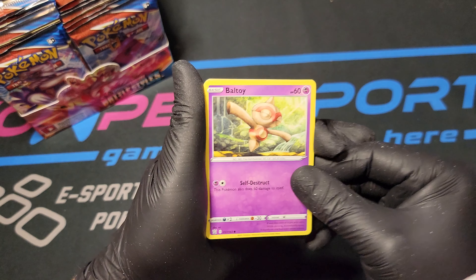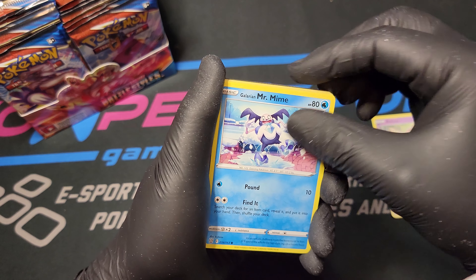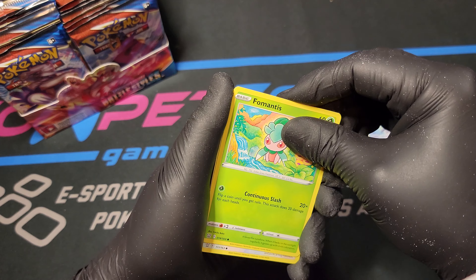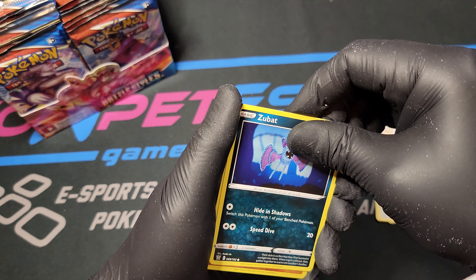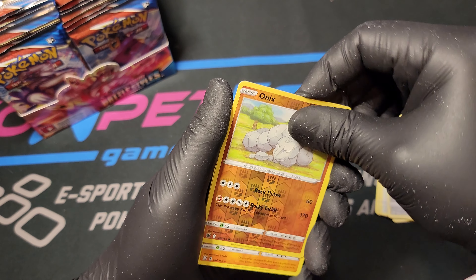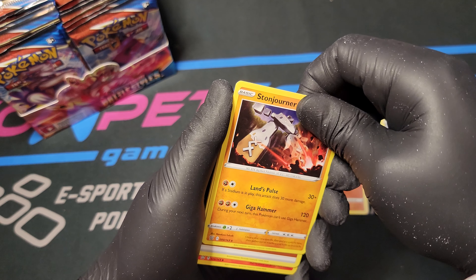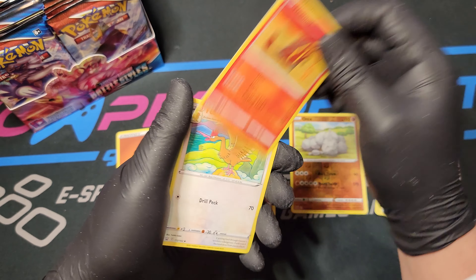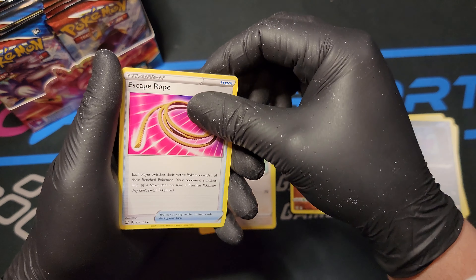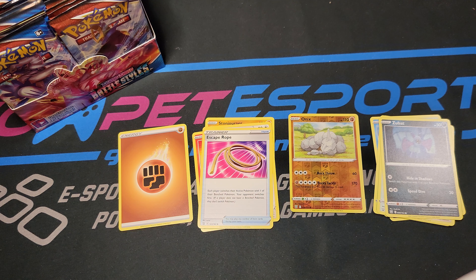I don't really know what we're looking for in here, but we're going to open them anyway. Ball Toy, Galarian Mr. Mime, Fomantis, Spearow - kind of an OG art there - a Yarn Zubat, very cute. Reverse Foil Onyx, Stone Joiner with the Single Strike, Energy, Heatmore, Fero, Escape Rope. This little white film - I think that's actually the dust from the pack, from the seal on the box. I'm going to dust that off really quick.